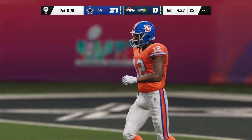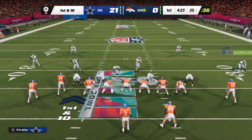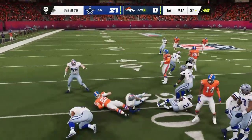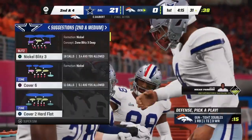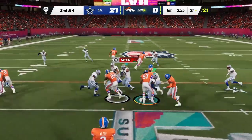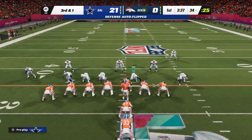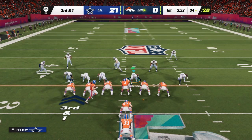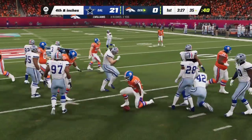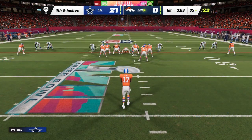He elects not to return it — touchback to the 25. Denver's offense trails early and comes up first and ten. Wilson from the gun — short completion to the tight end, dropped after a gain of about six to the 31. The defense stayed in sync, communicating and passing him off through each zone. They stay on the ground with Williams — no gain on the play, a nice defensive stop that likely forces a punt.